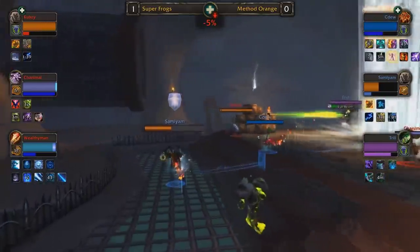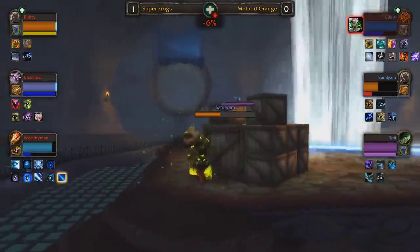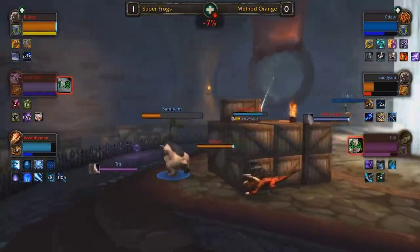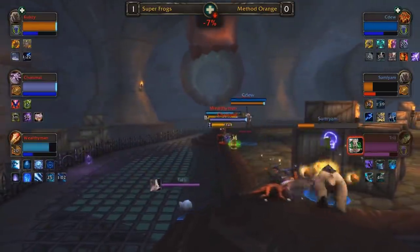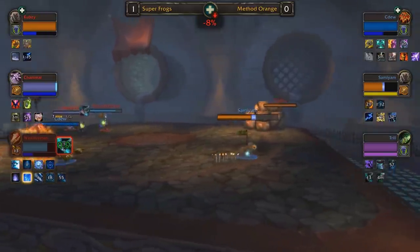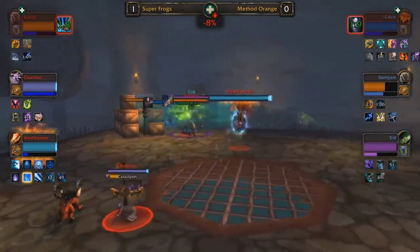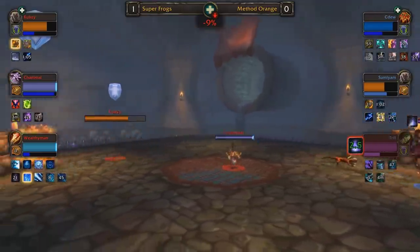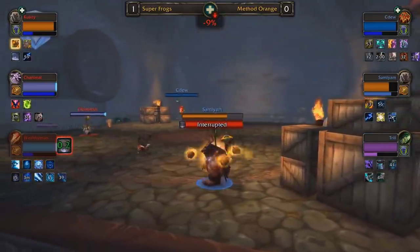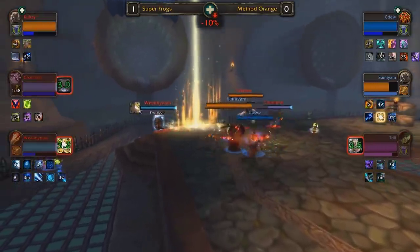Sam I Am will be able to survive for now — that's one of the main advantages of this map. If Sam I Am can use these little pillars to escape in bear form with CDU, it's unlikely he goes down. But in midfield like this, he's very exposed to Wealthy Man and Chanimal's damage. Sam I Am walking back into line of sight — his safeguard is going to proc. He definitely needs to work on avoiding being attacked. He manages to re-stealth, sneaking across to stop Cubsy from drinking. Mana in dampening is surprisingly equal now. The counter-pressure from Chanimal has been very effective at creating windows of opportunity to potentially kill Sam I Am.